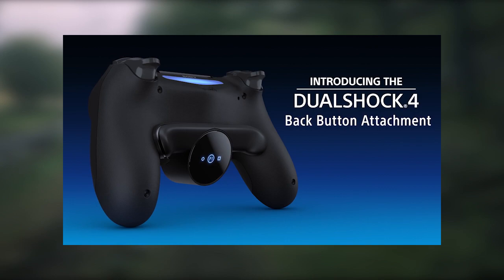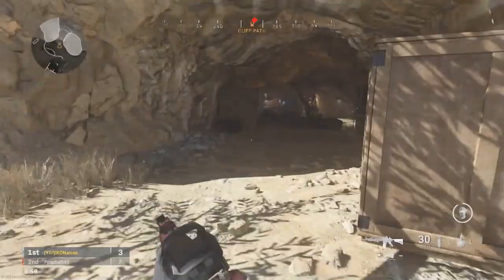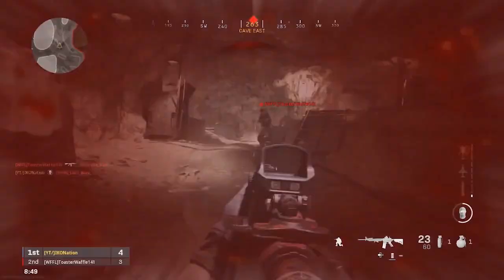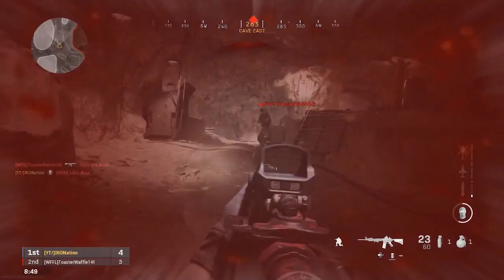The attachment adds two buttons to the underside of your standard PS4 controller, making use of the fingers that usually just act as support or are unused when playing PS4. A common use of this functionality is seen in first-person shooters like Call of Duty, allowing people to jump in the air or drop to the floor while still being able to keep their thumbs on the analog stick to aim. In games like COD, jumping or dropping to prone makes you a more difficult target to hit, and in PvP modes, split seconds can make the difference between getting a kill or being killed.